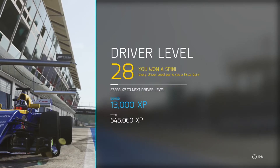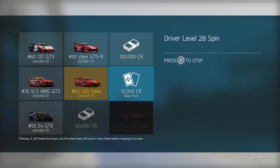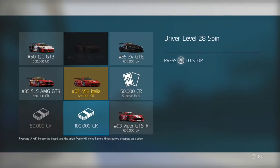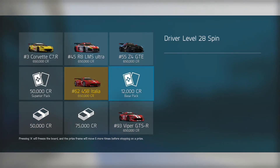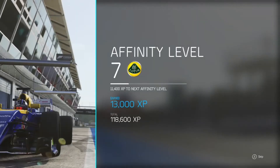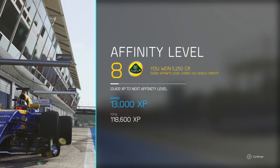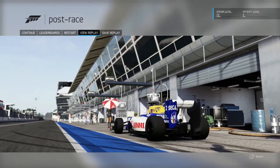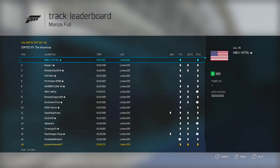We're going to the credits. We improved the driver level, so we're going to get a new spin. I don't think we get the gold prize for this one — we get a Corvette C7R, which is just not perfect. I would have preferred the Ferrari 458, which is a great little car, but we did get a lot of credits. We improved pretty much a whole bar in the driving level, already up to level 8. I did do a bit of practice before this hot lap, just because I wanted to get a clean lap for you guys to have a look at and see how the car handled.